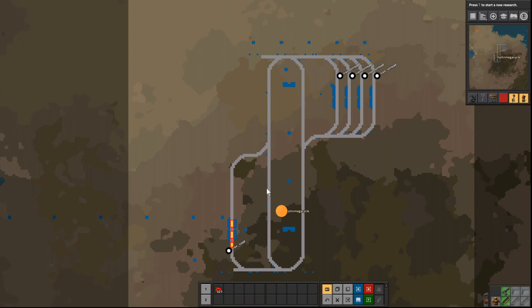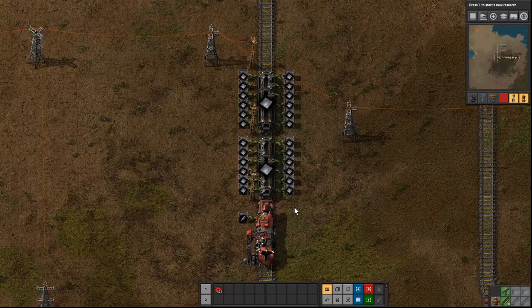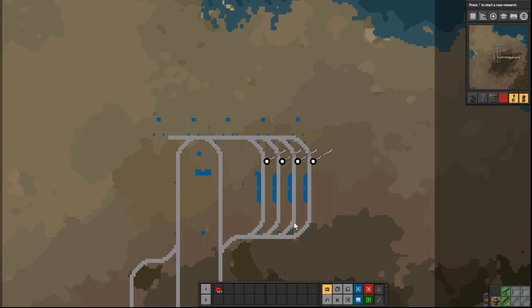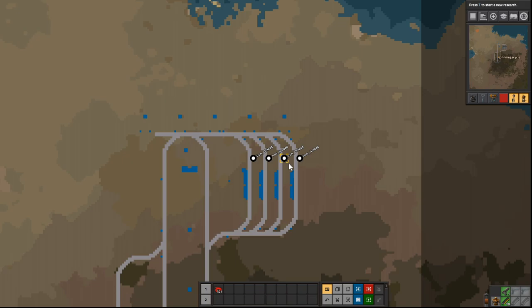One thing I wanted to show off today is multiple depots. What I have here is an iron load station with a few infinity chests, so the train will always load up with iron. I very lazily want to get this iron to a couple of stations — not doing a ton of circuit networking, keeping it minimal. I have iron load, this station right here full of iron plates, and four very lazy unload stations.